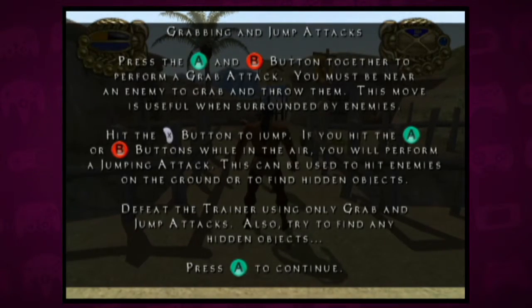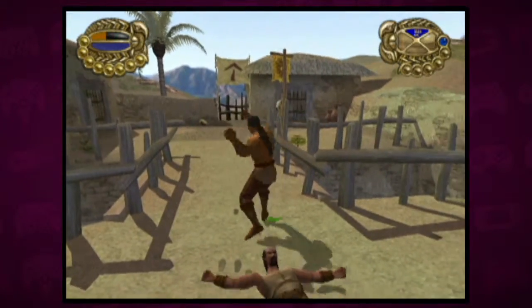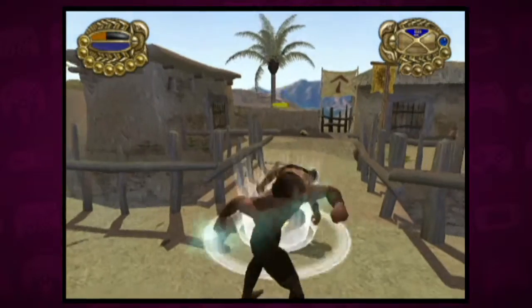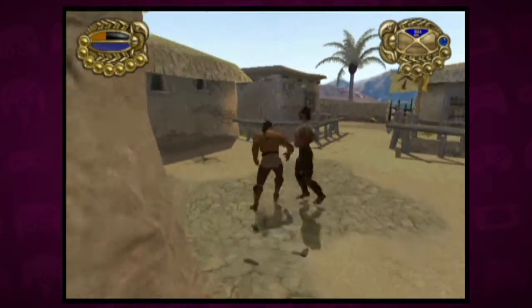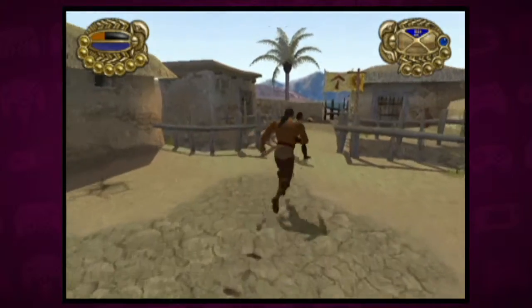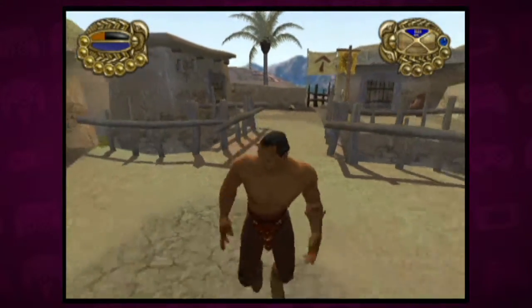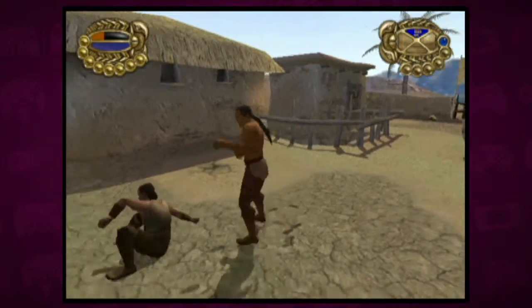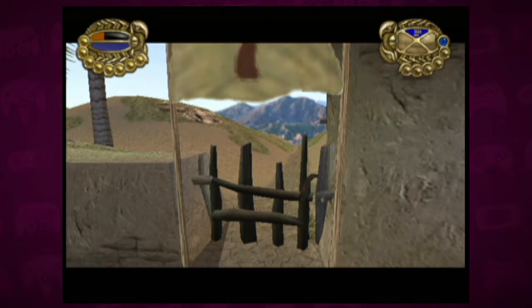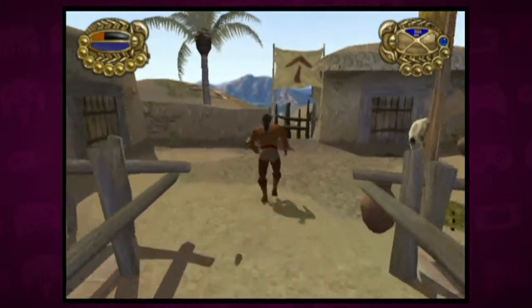What are you going to teach us this time? Grabbing and jump attacks. Press the A and B buttons together to perform a grab attack. Hit the X button to jump. If you hit A or B while in the air, you perform a jumping attack. Also try finding any hidden objects. Hitting A and B at the same time is pretty awkward — maybe it's not as bad on the PS2 controller, but on the GameCube controller the two buttons are such different sizes. It's a little awkward. It just makes more sense to have a shoulder button as a grab instead of two buttons at the same time. Anyway, we passed that. Another tutorial successfully dealt with.